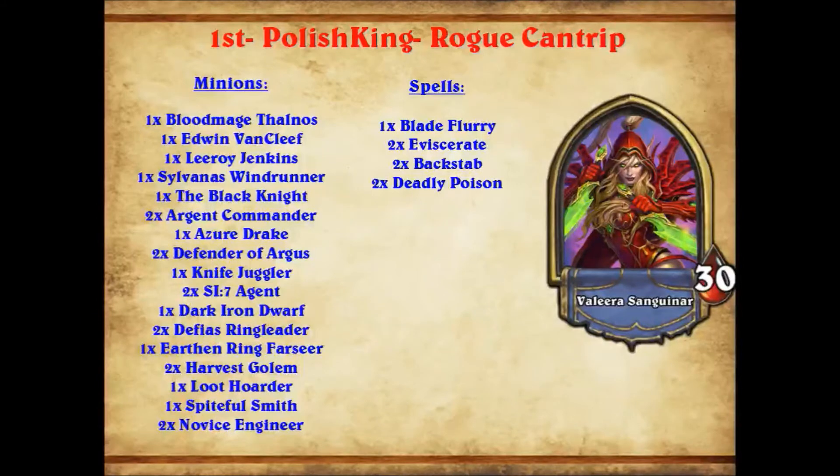It had a few odd things. It was playing a couple of odd decks that I'm not used to when looking at these. Rogue Cantrip, as I'm sure most of you know, is a tempo aggro deck based a lot around keeping your hand full with cantrip minions like Loot Hoarder, Novice Engineer, Azure Drake, and sometimes Gnomish Inventor. This variation was playing one Azure Drake, whereas a lot do play Gnomish Inventor. Azure Drake's been popping up more on these lists recently. Black Knight is coming up more in these Rogue Cantrip decks as a way of tempoing out a Druid Ramp deck from their Ancient of War.